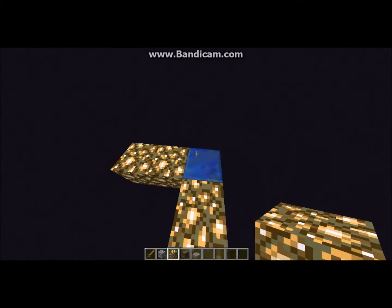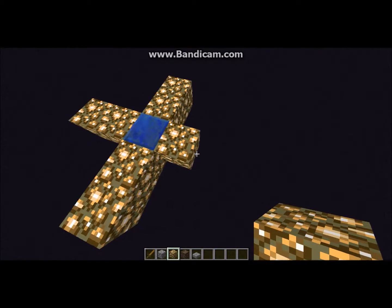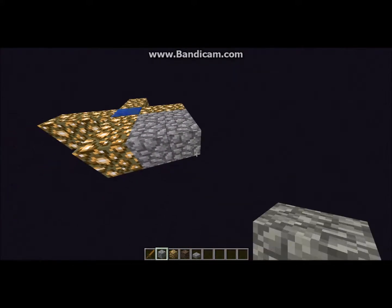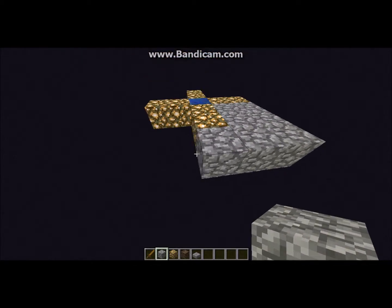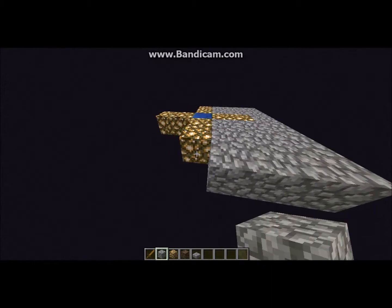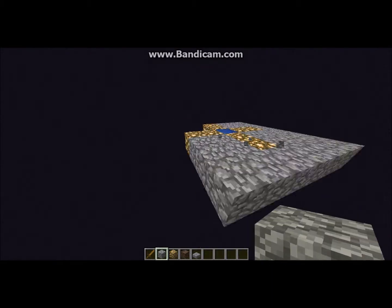You want to build a 7x7 platform, making sure it is well lit. I highly recommend putting some glowstone in the floor. You'll have your one middle block, and you want to build out 3 on every side of that, and make a square platform.